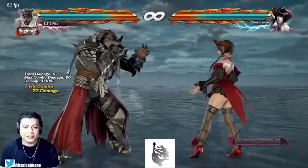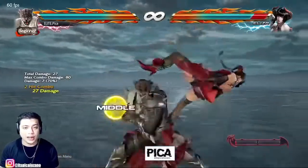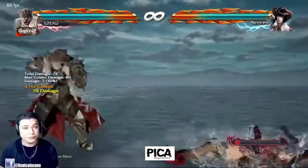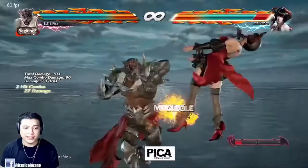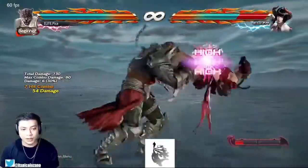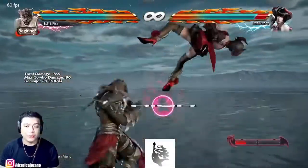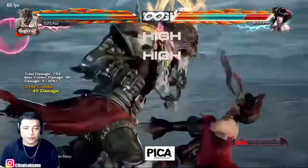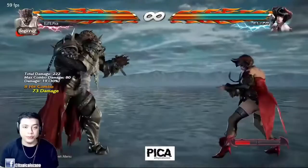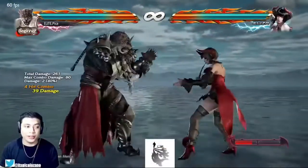The second combo path or staple combo suggestion I would go for off of a Dark Upper is the 1+2,2 series. We've seen this happen a lot of times. Personally I prefer this, and I'm actually going to bring this combo later on when we talk about the Hopkick or the Wall Standing One as well. 73 damage is no joke. One reason why I like the 1+2,2 series is wall travel — if you prefer to take the opponent nearer to the wall with that combo, it's a very versatile way of doing it.